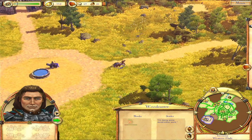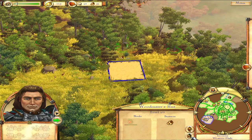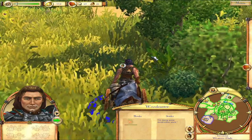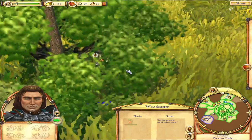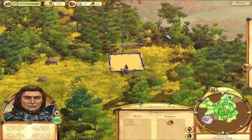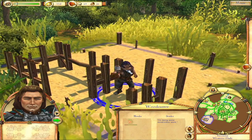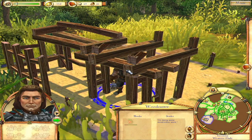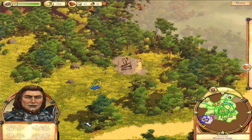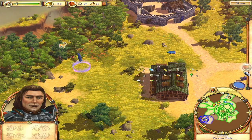New settlers come out of the storehouse and the woodcutter heads to construct his building. We can click a settler to select them, then press the button to jump the camera to their workplace, or press the follow button to watch them as they move around — it's actually kind of entertaining to see their pathfinding from that perspective. Settlers like the woodcutter will get hungry during work, so we'll need food. Let's build a hunter's hut near the deer west of the marketplace.